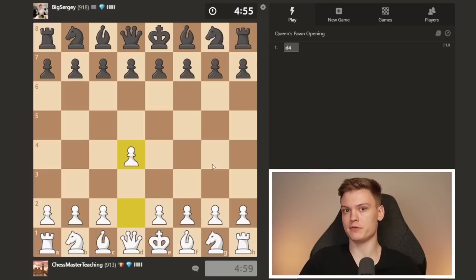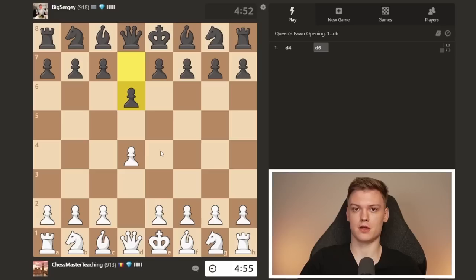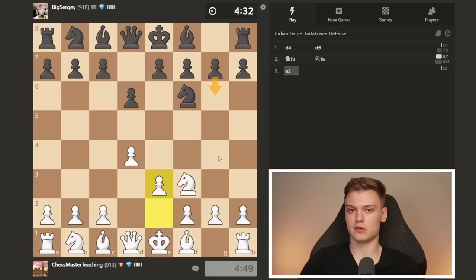We get to face the d6 setup. In the d6 setup, we're going to be doing the same thing. We are playing knight f3 — that is just the typical way to get started. And then we develop the normal e3, knight e2, bishop d3 kind of setup. I may be expecting a fianchetto from our opponent. He plays e6. With the move c6, I don't think that should necessarily change the way we play our opening.